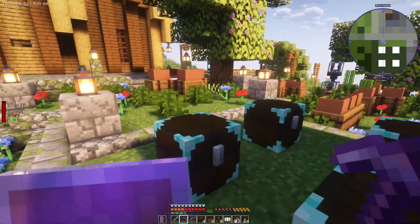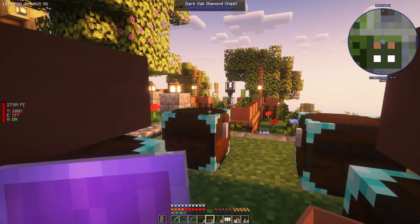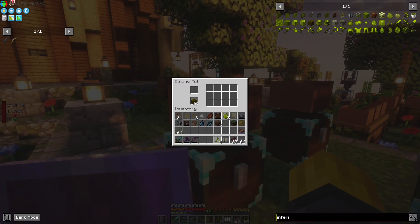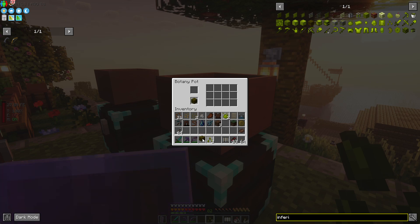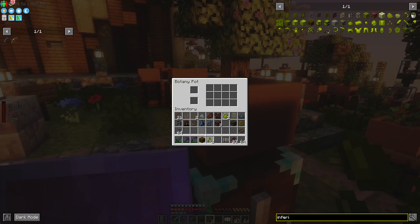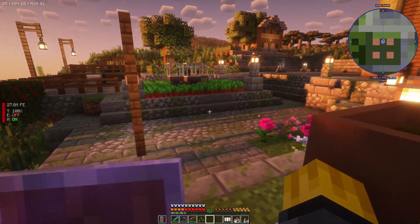The next step is to place the Hopper Botany Pot on top of the chest. Place one, two, three and four. Right click on it, then place one of the farmland pieces in there, and then place a seed on top. That should start working. As you can see, a little tiny thing is starting to grow in there. That is what we are aiming for. If you don't have enough resources this is going to be tough, so you should do this only if you can - and definitely if you don't have a mob crusher, you should be doing this for sure.